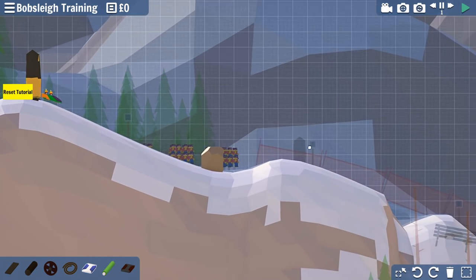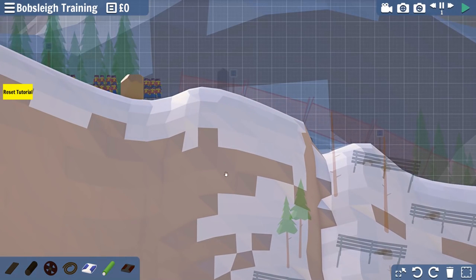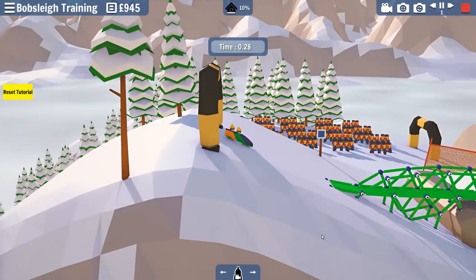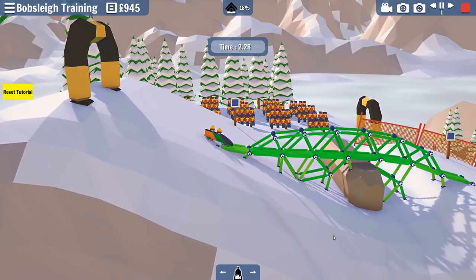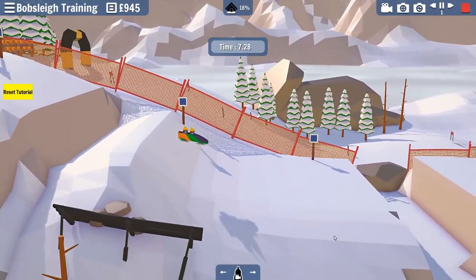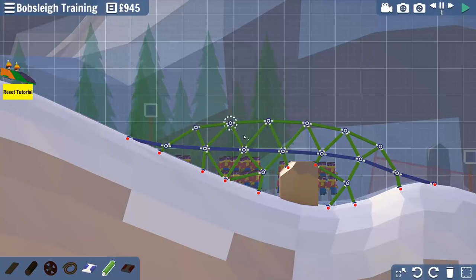We're definitely going to want to keep our steep curve going so we can keep our speed, but we have a lot of humps and bumps. So the first thing we're gonna want to do is just kind of slide over this. Does it matter how much money we spend? I guess not - it's the Olympics, right? That looks like a very nice bridge. It's nice not having to worry about spending money. It's still a little bumpy, but that might be good - we can obviously fine-tune this later.